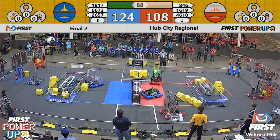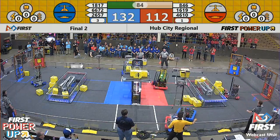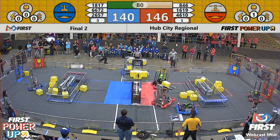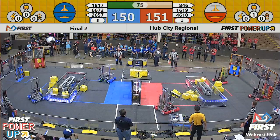Team Dundercats putting some cubes in the vault for the blue alliance. 17 just pushed the red alliance out of the way. Looks like the Funky Monkey got stuck on the ramp. 17 still playing defense.